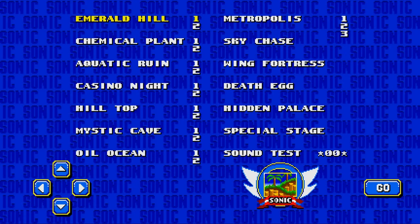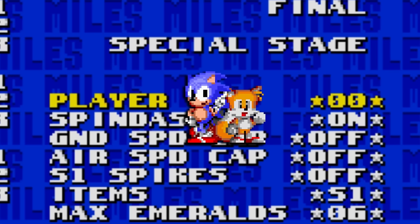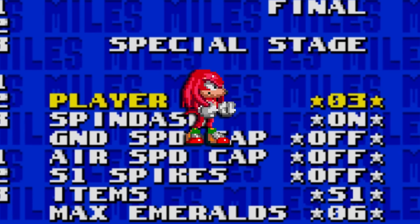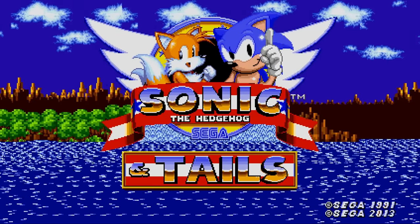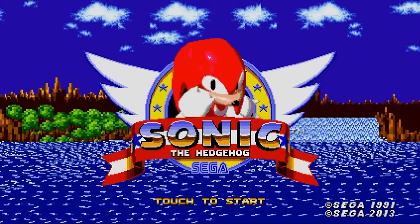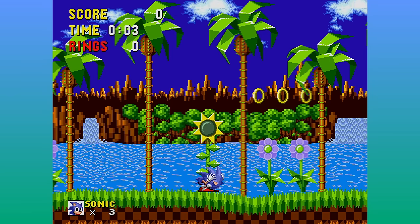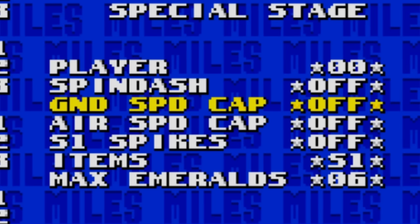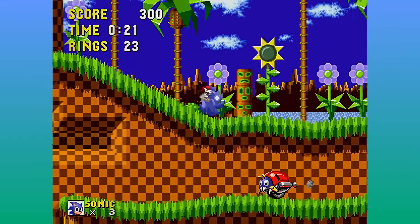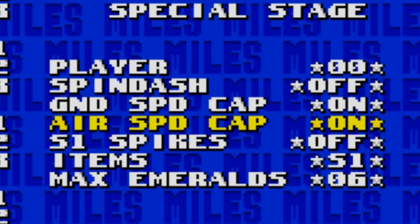The menus for both Sonic 1 and 2 use the Sonic 2 style menu. In Sonic 1 there's a bunch of general options. You can choose your player: 0-0 is Sonic with Tails, 0-1 is Sonic, 0-2 is Tails, and 0-3 is Knuckles. A fun little detail in Sonic 1, which originally didn't have Tails or Knuckles, has little custom title screens made from the sprites of Sonic 2 and Sonic 2 and Knuckles. You can also manually turn on and off the Spin Dash, as the original Sonic 1 didn't have that. Ground Speed Cap and Air Speed Cap put limiters on Sonic's ground and air speeds respectively, which were present in the original game and is why Sonic feels a lot stiffer there by comparison. Like the Spin Dash, you can manually enable or disable them.